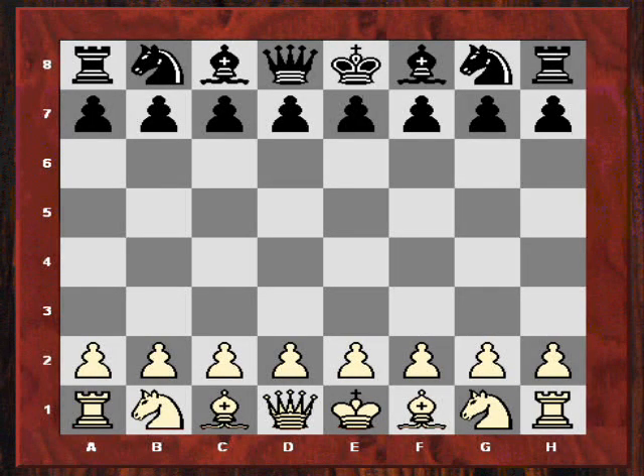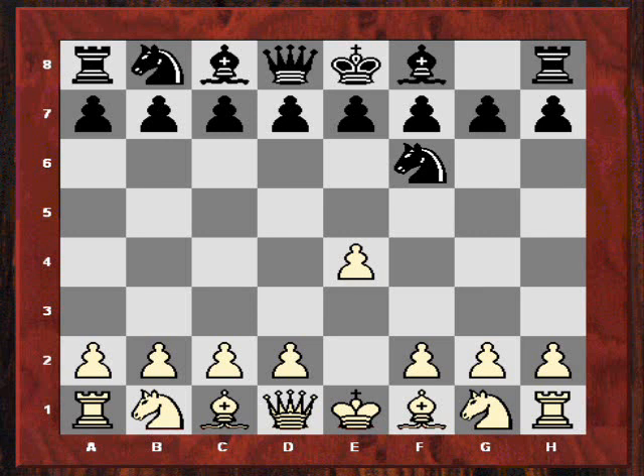Hi all. I woke up this morning with this game in my head - Nigel Short beating Hennigan. Michael actually won the British Championship one year but it wasn't in 1987. In this year Nigel Short was playing - he was 2620 and Michael was only 2400 at the time. I think this is a great example of how to destroy the opponent's counterplay in the Alekhine's Defence.